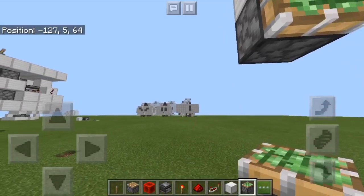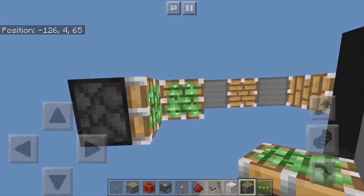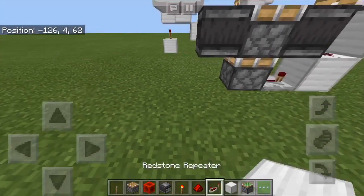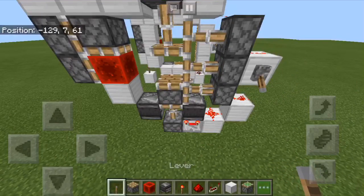Now put 2 sticky pistons, and then on those put a sticky piston, redstone block, block of choice. And now here, if you put your lever there, you'll see that you'll get this.